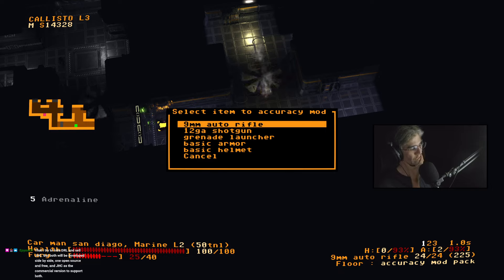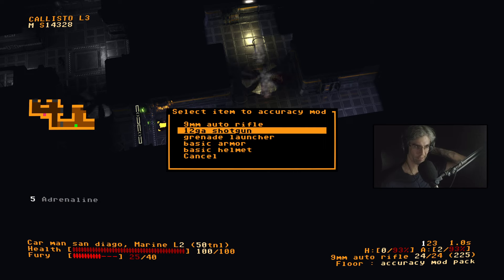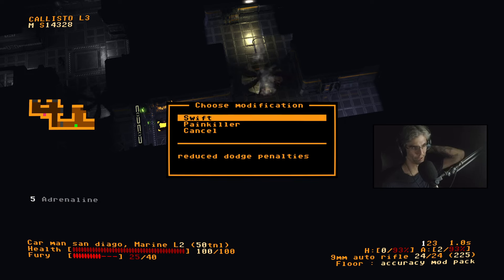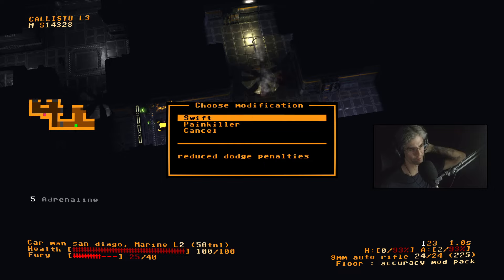Yeah, you're doing the Dwarf Fortress thing basically. I just want to throw this on my armor — Swift Painkiller, increases pain reduction per turn by 50%, reduces dodge penalties. We'll go with that. Give me a bit more dodge here. I don't like that those guys explode. I'm just doing a lot of wink-wink stuff, but all the art and the names are based off of Jupiter Hell, not Doom.